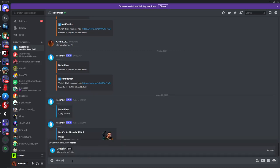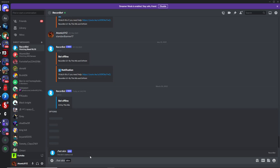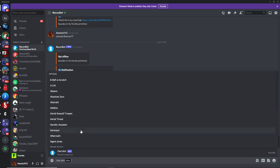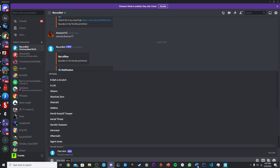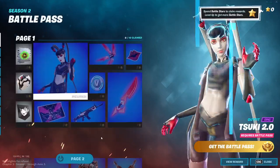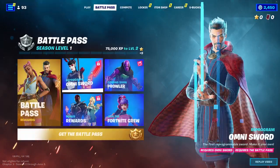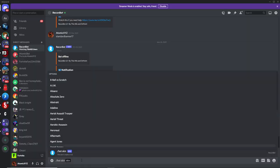Just type in slash bot skin and then you can choose any skin you want for the bot — it'll have a list, or you can type in the name. If we want one of the newer battle pass skins, go into the battle pass up to tier 100 and choose the Dr. Strange skin. Head back over here and just type in Dr. Strange.